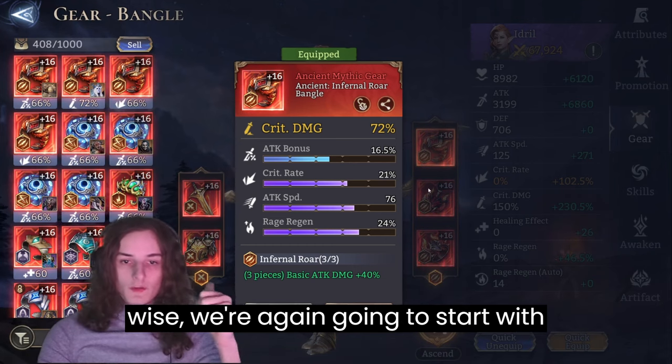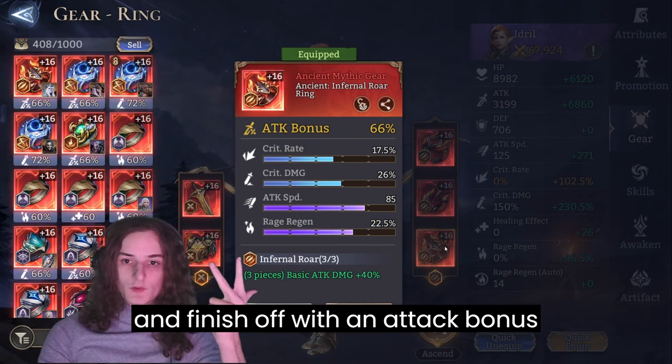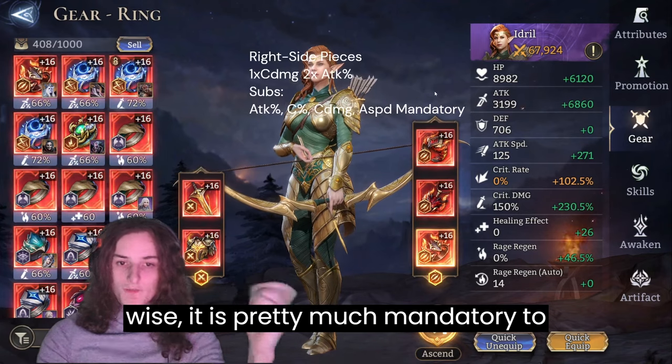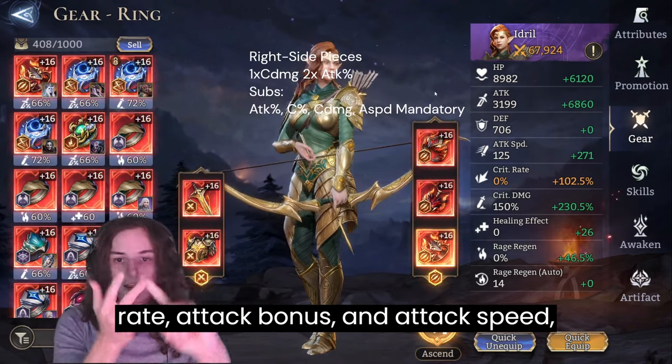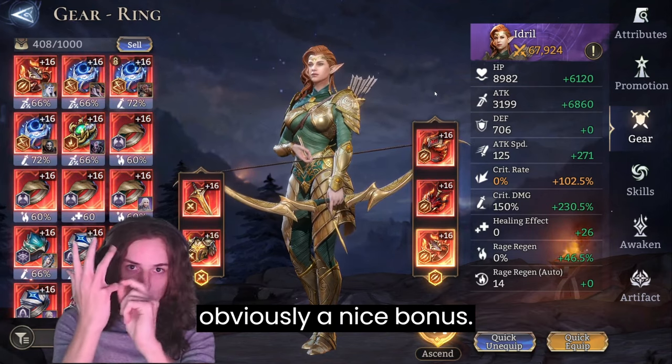Main stat-wise, we're going to start with crit damage, another crit damage piece, and finish off with an attack bonus piece for the right side. Substat-wise, it is pretty much mandatory to have a combination of crit damage, crit rate, attack bonus, and attack speed, with rage regeneration or flat attack being a nice bonus.